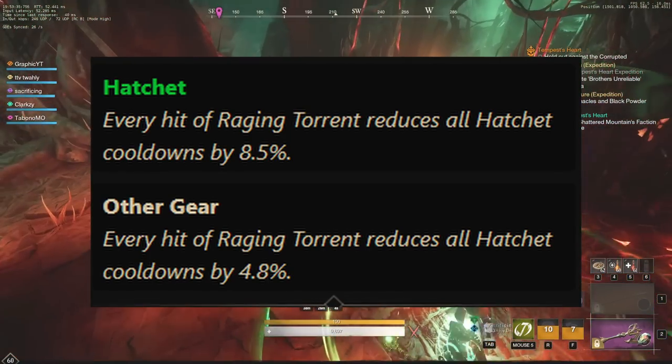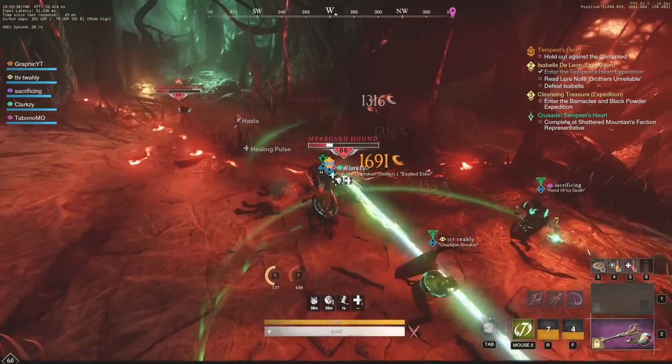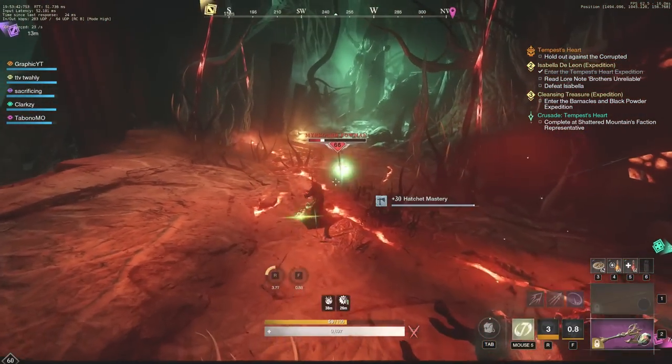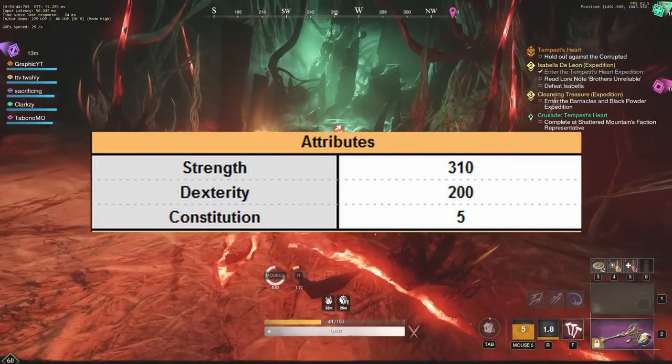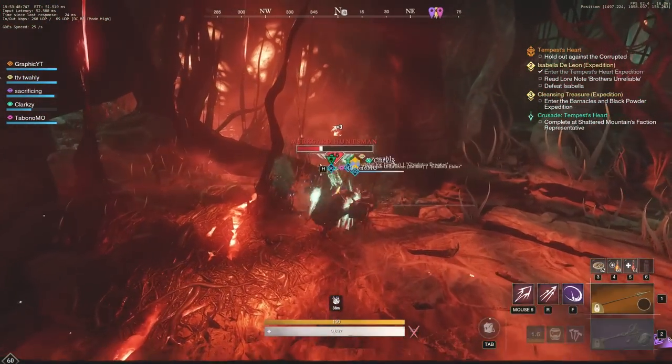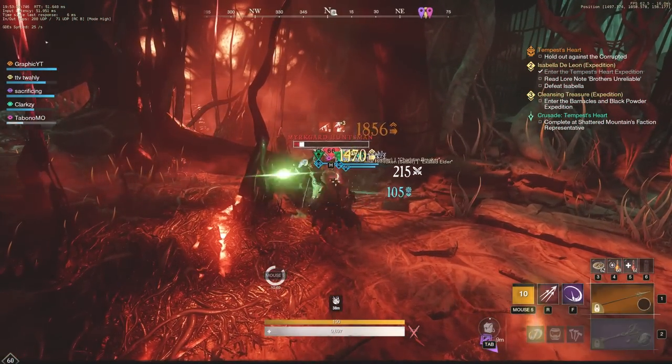We're also going to want Refreshing Raging Torrent, because it reduces all Hatchet cooldowns by a ton. When you stack this, you're going to get great cooldown reduction. So, 310 Strength and 200 Dexterity — those are going to be the attributes you're going to want to go.